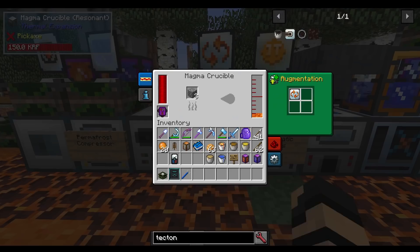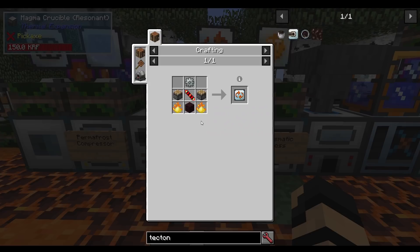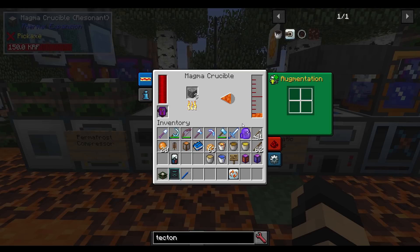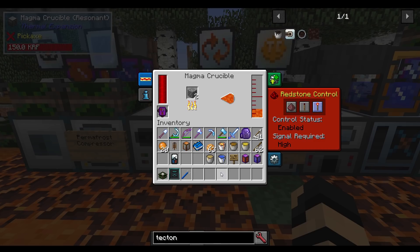The pyro convective loop for the magma crucible: if you look at the recipe, it's invar, piston, redstone conductance coil, netherbrick, and pyrotheum dust. This one will allow you to greatly increase lava production speed. You can see this magma crucible is currently turning cobblestone into lava. Without the augment it runs at normal speed. Once you put this back in, it goes much faster and actually finishes it. It's a godsend if you really want to create lava faster.